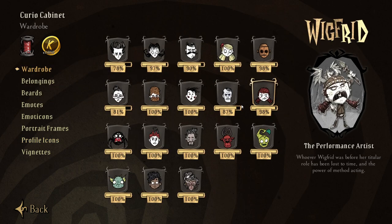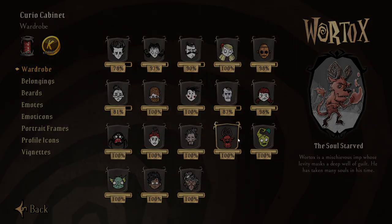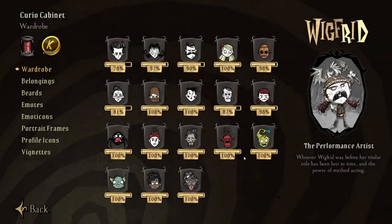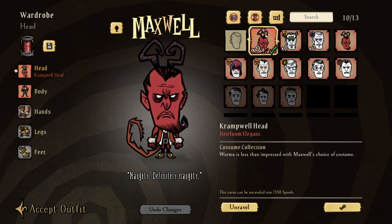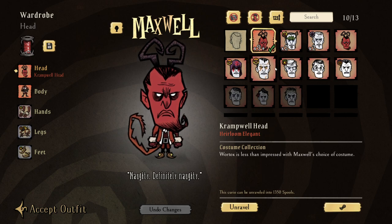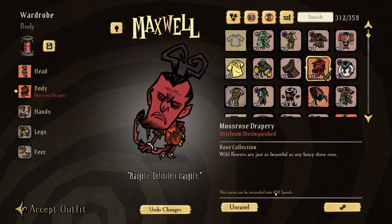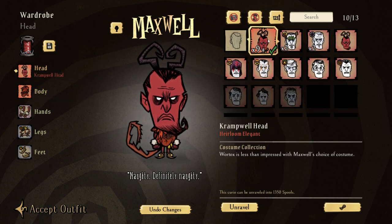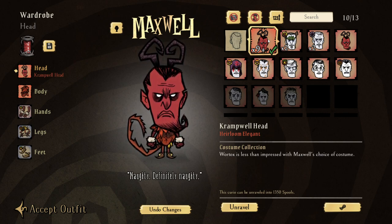The easiest and best way is to get yourself a bunch of cheap duplicates of Heirloom Elegance - and it has to be Heirloom Elegance specifically. If you just buy a regular Heirloom that isn't Elegance tier, you're only getting 450 spools. It has to be an Heirloom Elegance. For people who just want to get their skins quickly without waiting around, this is the easiest and best way to do it.